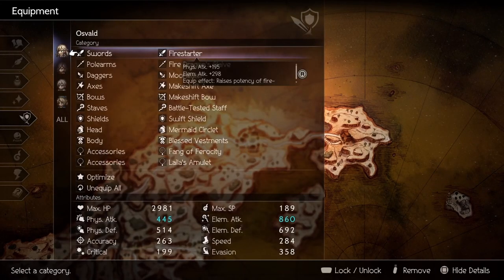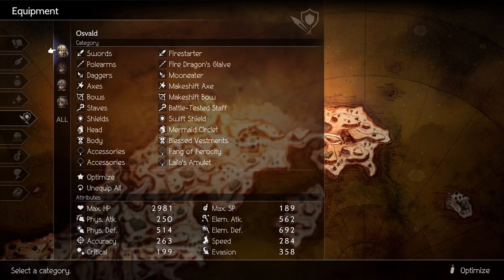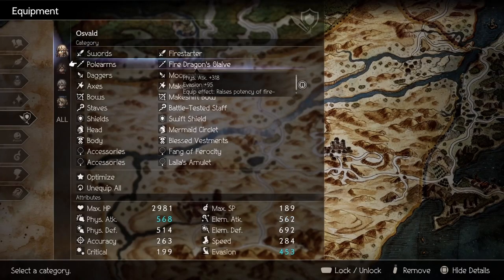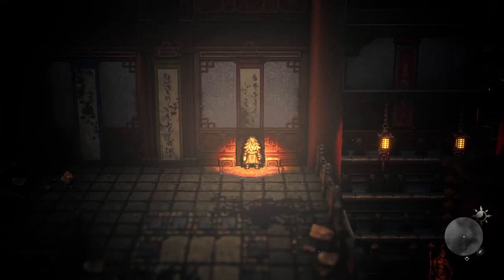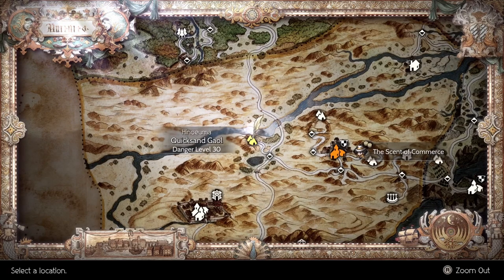Onto our equipment, you'll want the Fire Stardust Sword which will increase our fire damage by 30%. It can be found in the Eastern Ku Sands. For Lances, you'll want the Fire Dragon's Glaive which can be found in the Decaying Temple right here. If this area is too high level for you, then the Scorched Bone Spear works perfectly fine, which can be found in the Quicksand Jail.